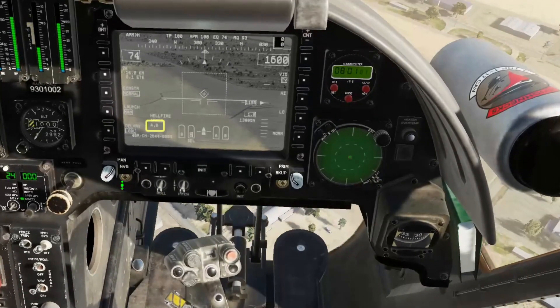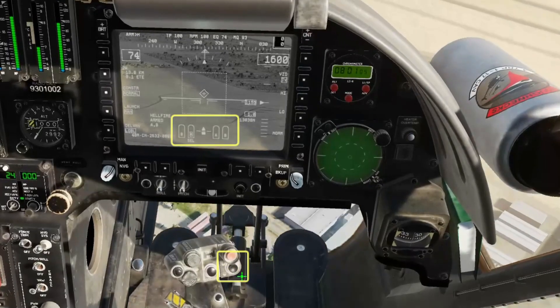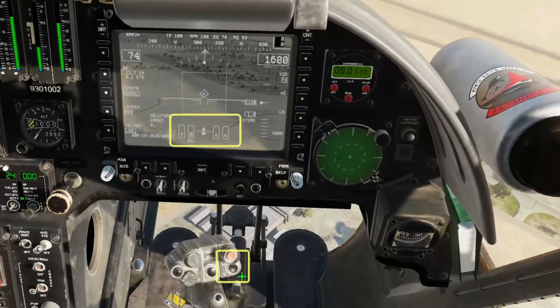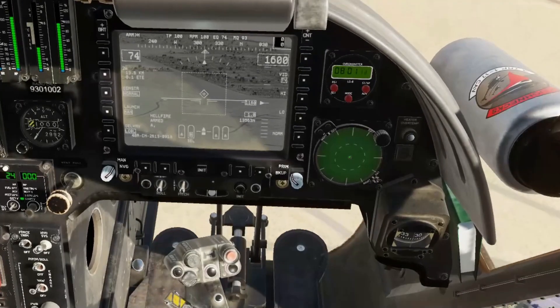The first letter shown here indicates the primary laser code. Manual mode sets each Hellfire missile to the primary code as that missile comes next up to fire. The primary and alternative codes can be set using the Weapon Setup page.